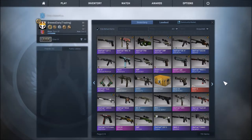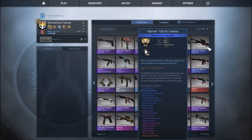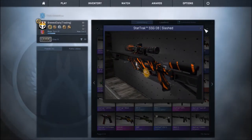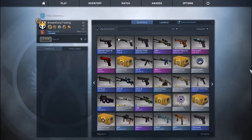Some of them I've traded, so I traded a factory new Worm God — I had more than one, I had about five of one. And I got myself this SSG08 Slashed as well. I think that's one hell of a dope skin, I love the look of it. Page three now.